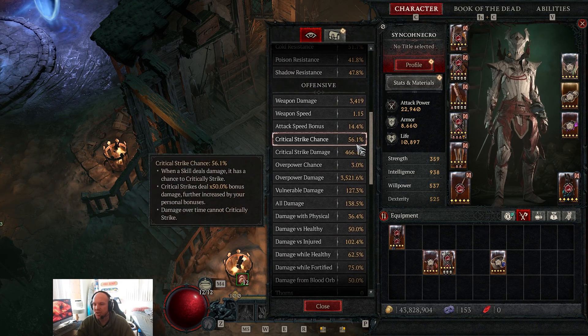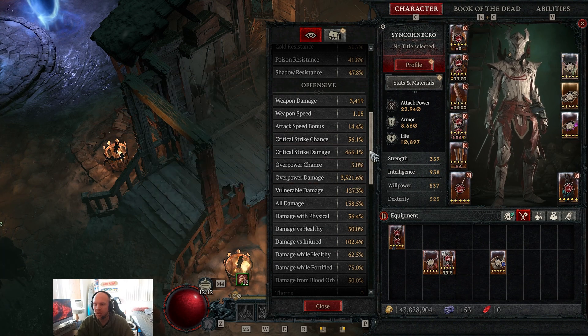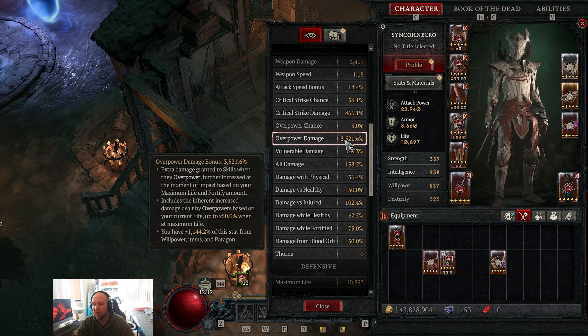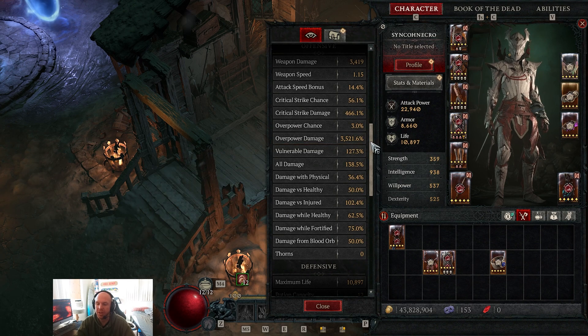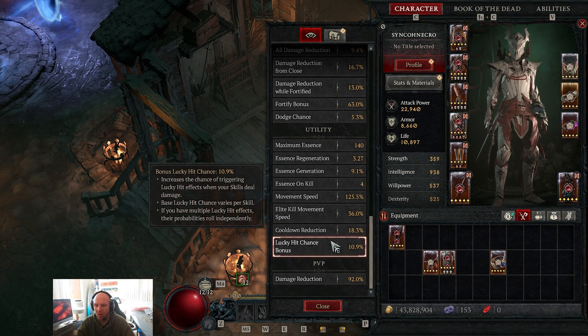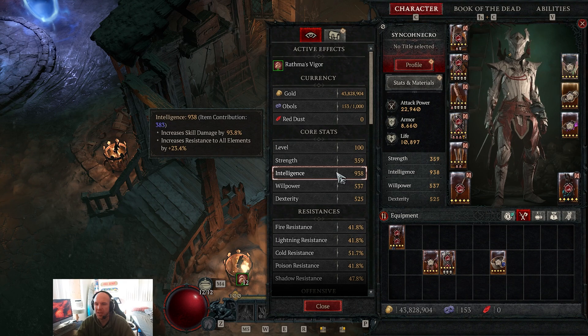Sitting here we have 56% crit chance, 466% crit strike damage, and 3,500% overpower damage — which is absolutely bonkers. As you can see from the earlier clips, this does an insane amount of damage and it's just a lot of fun. I absolutely love this build.